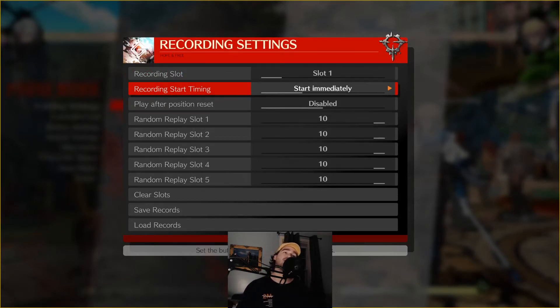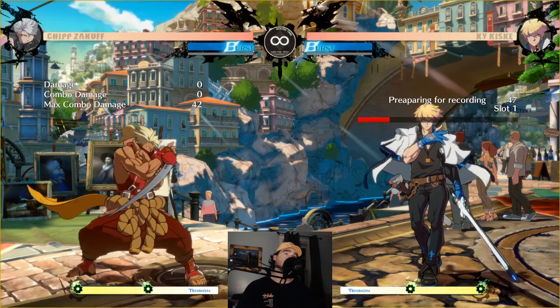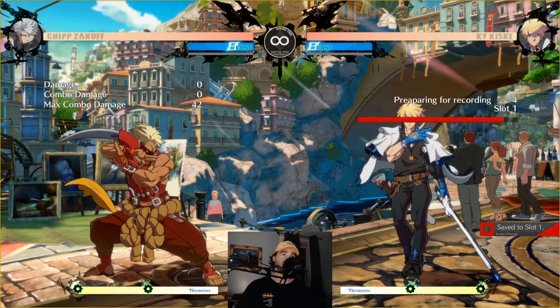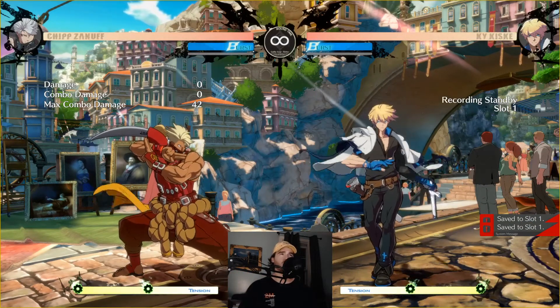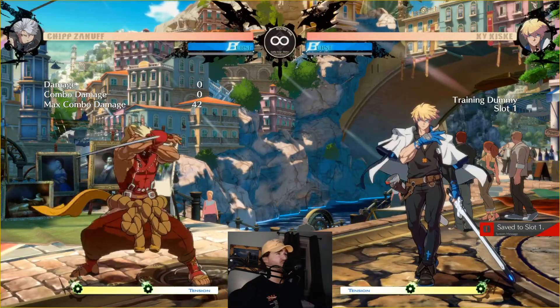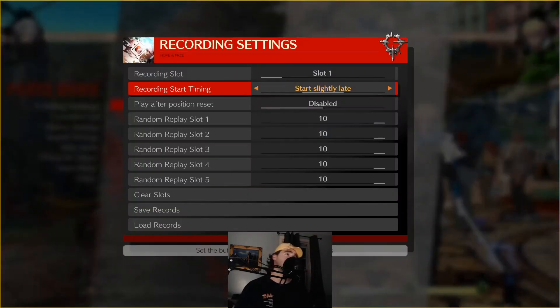Recording start timing is something I really love — I almost always use 'start slightly late' or 'start late.' Essentially, when I press the record macro the first time to get to the character and press it a second time, we get a nice red bar. During that bar's animation timing down, none of my inputs will come out, so the character will just stand there. What this allows is that I can do near-buffered reversal timings — I can hold up-back and at the soonest frame it will go up-back. It would be harder to time that precisely while simultaneously pressing the record button.